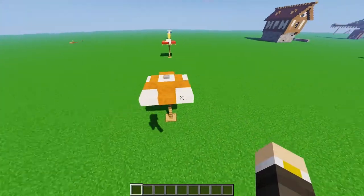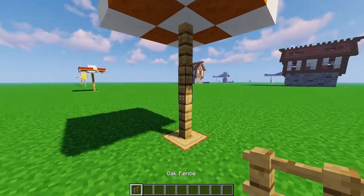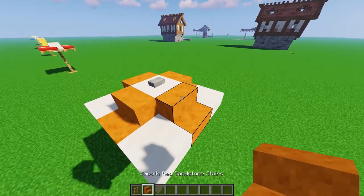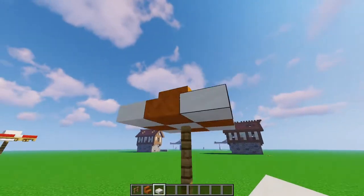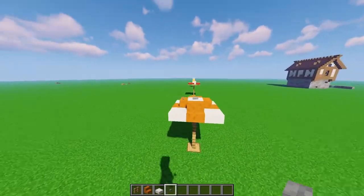First up, we have this very nice and very simple beach umbrella design that is three blocks tall. It is primarily made out of red sandstone and quartz, giving it this very nice orange look. Topping it off, we have a stone button as the pike of the umbrella.